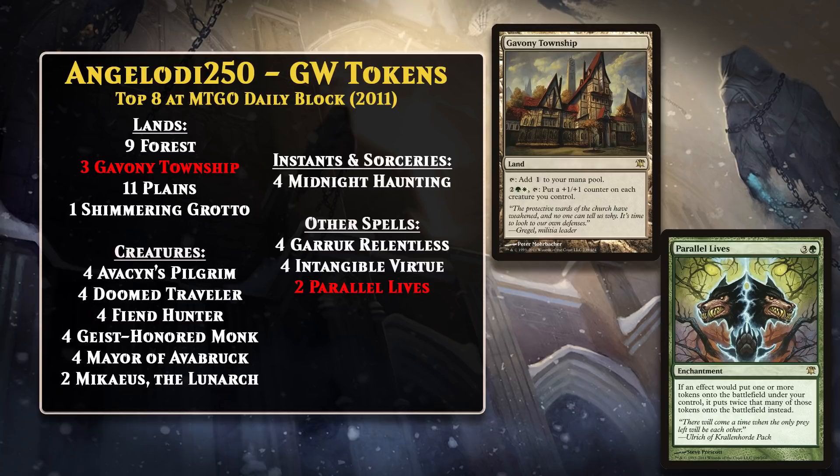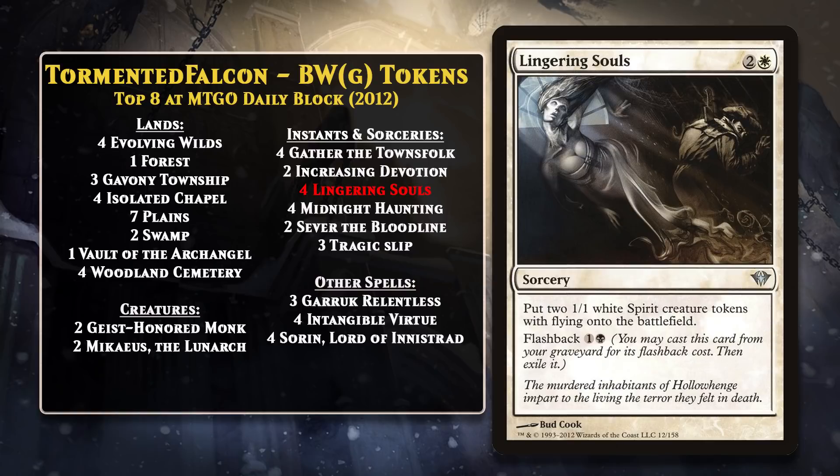For the first couple of months of the format, these Red-White and Green-White token decks were doing really well on Magic Online; however, the decks weren't so dominant that they seemed like a huge problem. With the release of the second set in Innistrad block, Dark Ascension, in February of 2012, token decks went from being solid performers to being incredibly powerful. This version of the deck was predominantly Black-White. The biggest reason for this increase in power was Lingering Souls — a single sorcery capable of generating four 1/1 tokens with flying thanks to flashback. This one card provides multiple bodies to be pumped with Mikaeus or Intangible Virtue, and that is downright frightening.